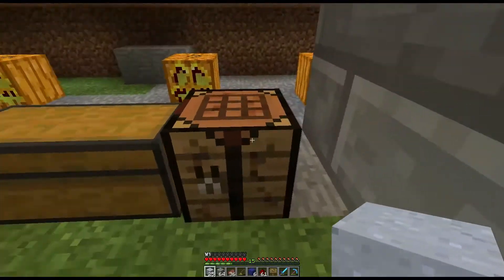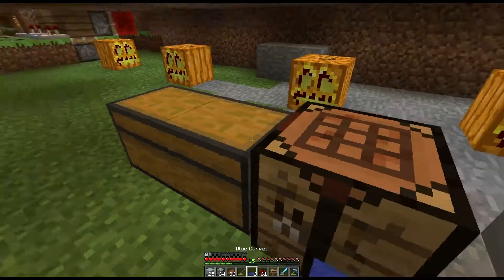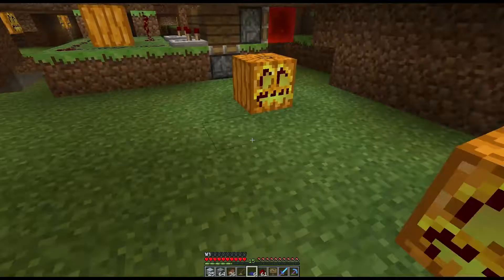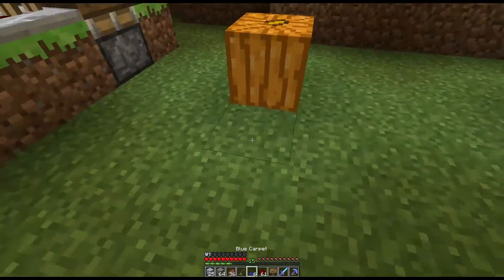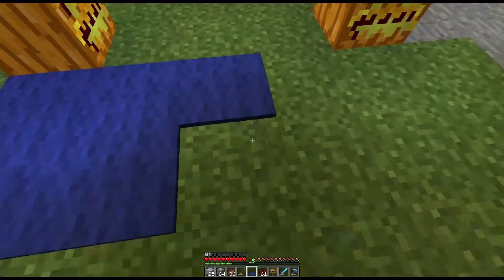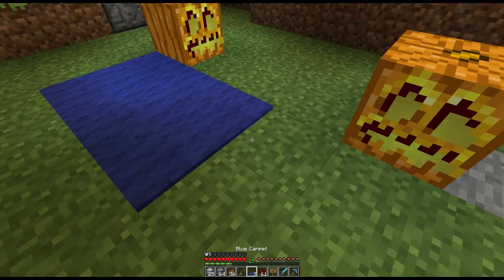The next thing I want to look at is carpets. Is it going to be like two of them? Yes it is. Okay so you get two blocks of wool and that makes three carpets — so that's quite nice. I can't get over how weird it is not being able to see your hand when holding them. Like every other item you hold is right there by your right hand side but with carpets, no — you just stick them down like that. I wonder if they'll change that because that is kind of weird. Oh, I just realised you can actually make carpets in the inventory. So that's kind of nice.